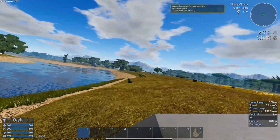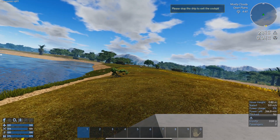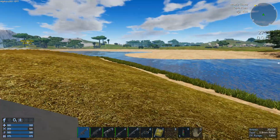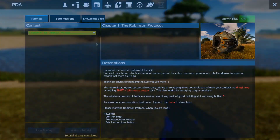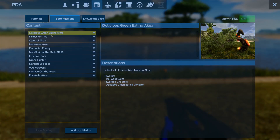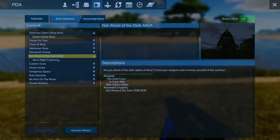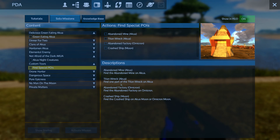Silicon deposit and slime — there's a mission here. Let me stop and exit the hover vessel. In the solo missions menu I can see: dinner for two, eating aqua, clowns, huntsman, enemy elemental, not afraid of darkness, custom tools, find special POIs, titan wreck, abandoned mine.